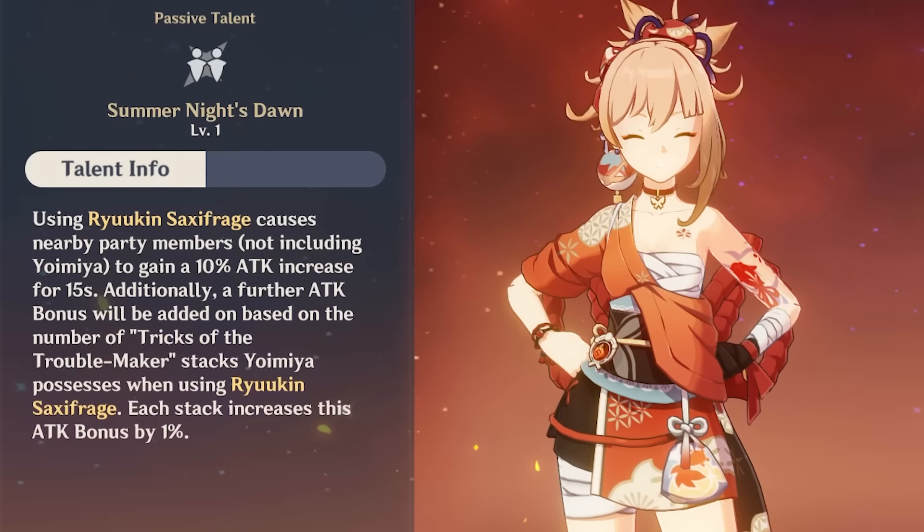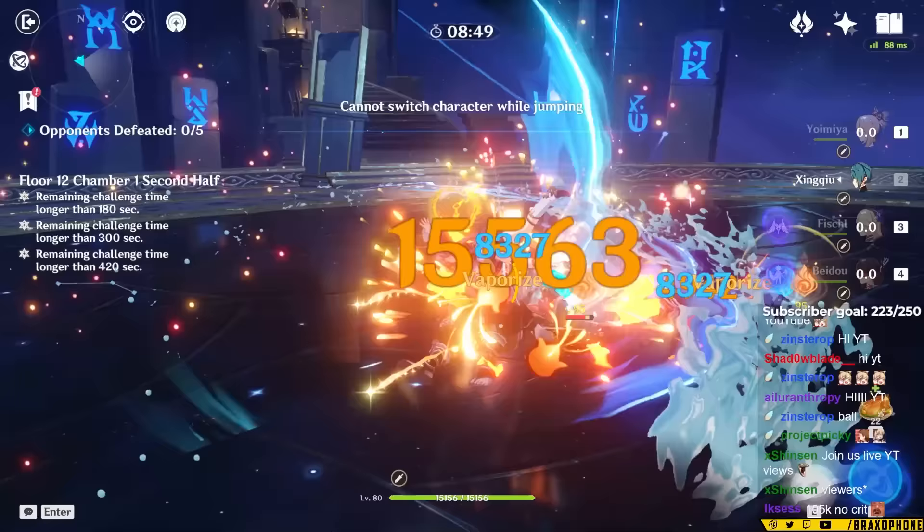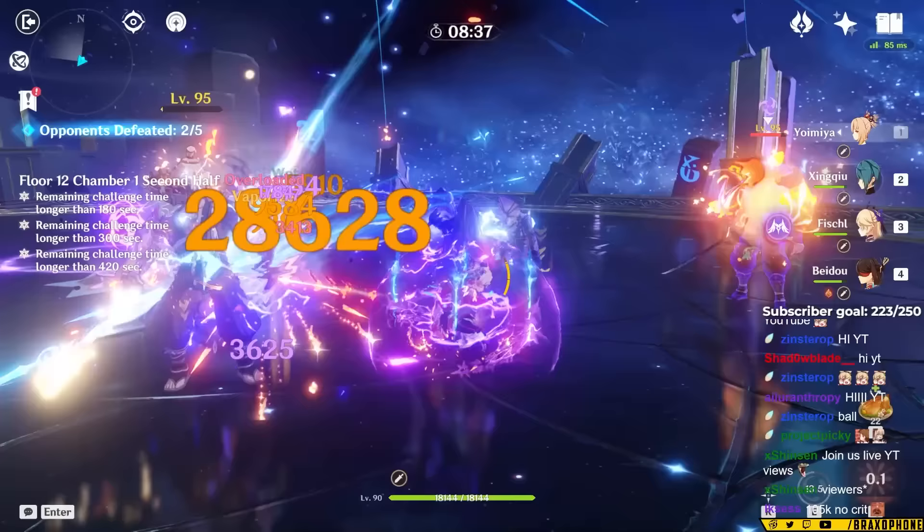When you use Yoimiya's burst, your team will gain a 10% attack buff, and the buff will gain 1% attack for every stack of bonus pyro damage you get from Yoimiya's skill. So essentially, you can give your team up to a 20% attack buff during her burst. 20% attack is equivalent to a Noblesse or Tenacity buff. It's not massive, but for characters that don't snapshot their stats — like Xingqiu, for example — they'll be dealing more damage alongside Yoimiya. And for characters that do snapshot, they'll be gaining a 10% attack buff for their entire skill or burst.